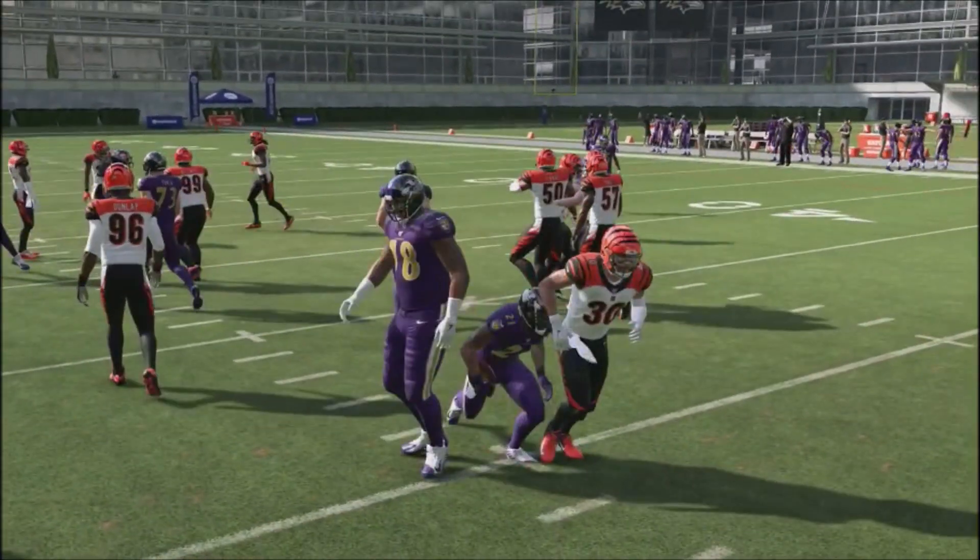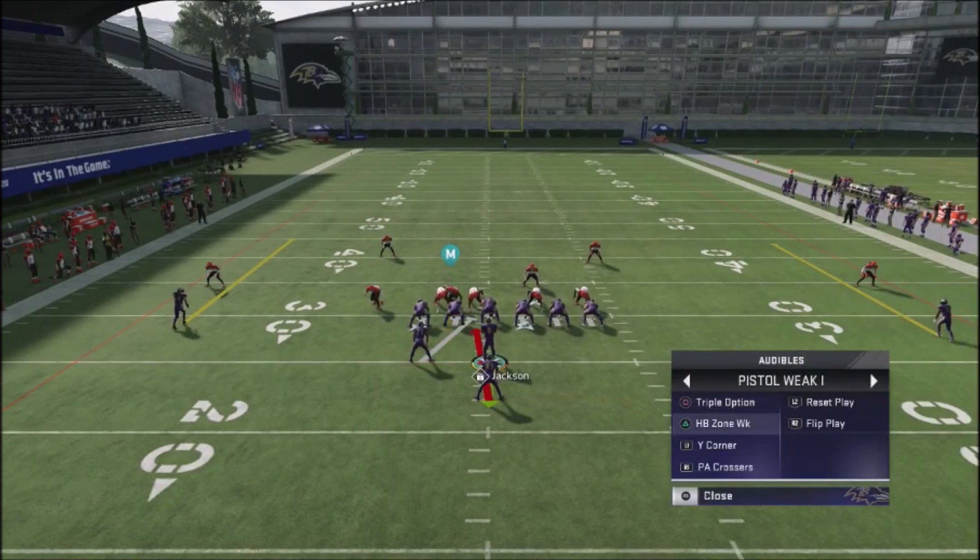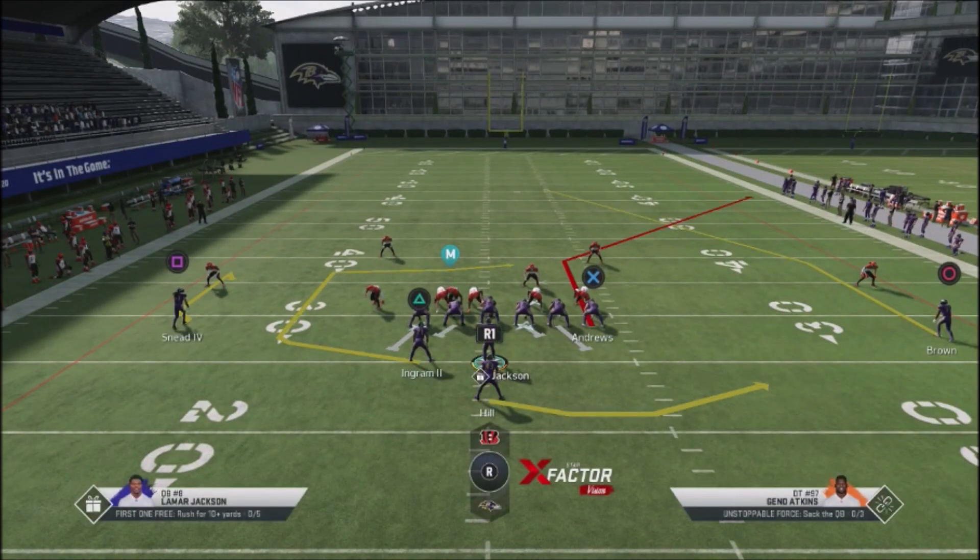Now let's look at the pass play, the Y Corner. What makes this play tick is that you've got crossing routes off the far side, a deep corner route, a deep post route, and an underneath route — a little fly. You can give yourself a bit more time if you want, but there's also a fade stop off the left and a wheel route by the running back or fullback, which is very unique.